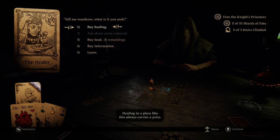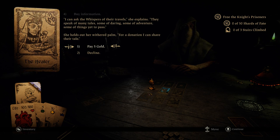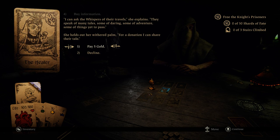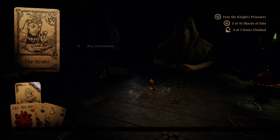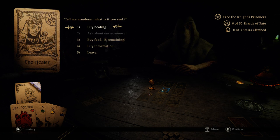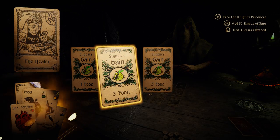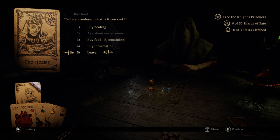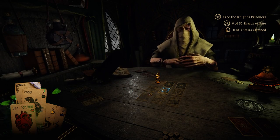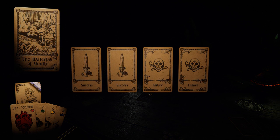Healing in a place like this always carries a price. I could buy information — can I ask the whispers of their travels? Yeah, we're not going to do that. We'll buy food instead. I'm assuming buying information is for real cards. There's the Waterfall of Youth. Bummer — I totally lost that.